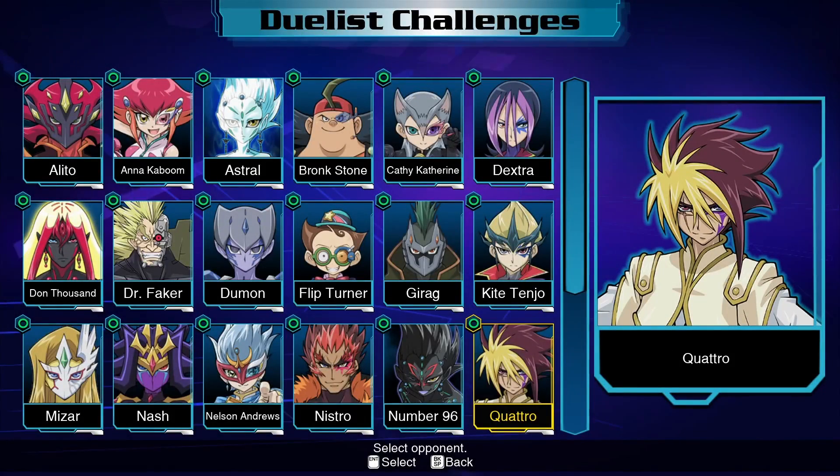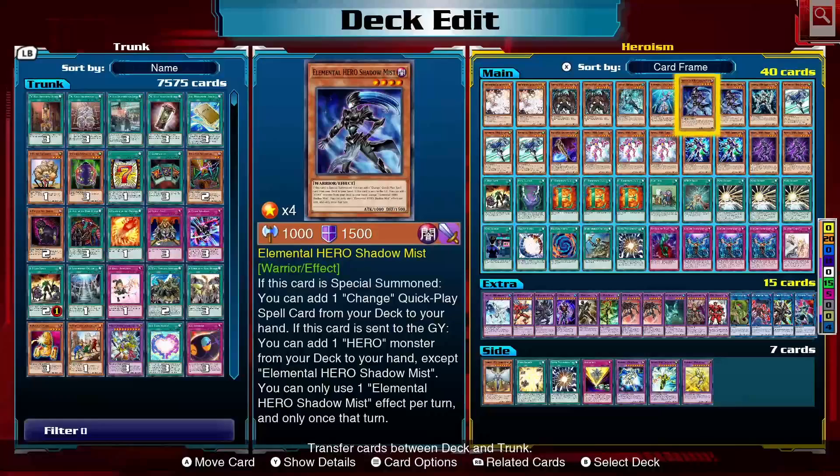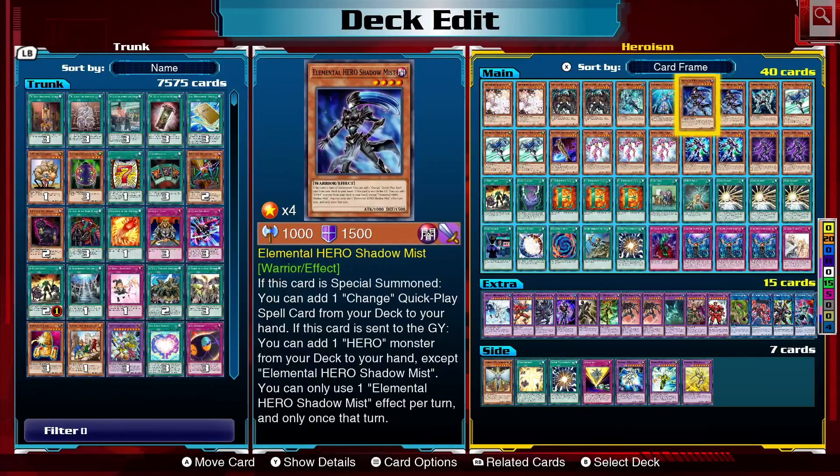Hey everybody, I'm back and before we start I want to show you some changes I made to the deck. So last time when we faced Dawn, the deck was rather spam-heavy — we were just spamming specials and effects the entire way through. That was like a good 10 minutes, maybe a little bit less.